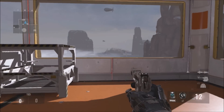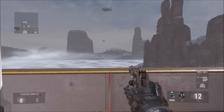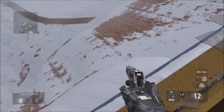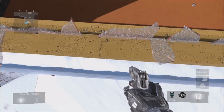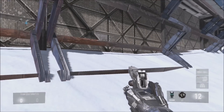For the second spot, you want to come to this location on the map — it's just down the way from the first spot, so it's not too far away. Once you're here, you want to knife the glass out of the window and then climb on top of the ledge. From there, do the exact same method as the first spot: fall off the edge of the map, sprint forward when you fall, and you should land on this ledge.